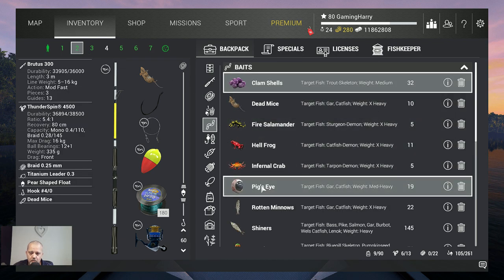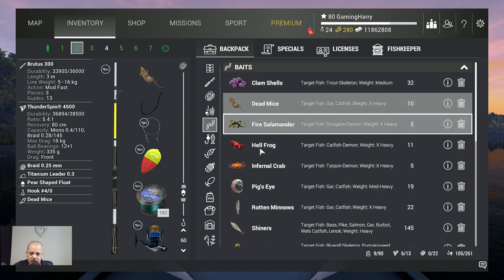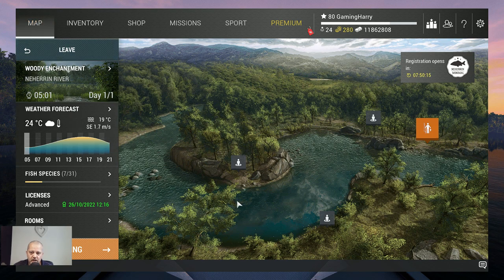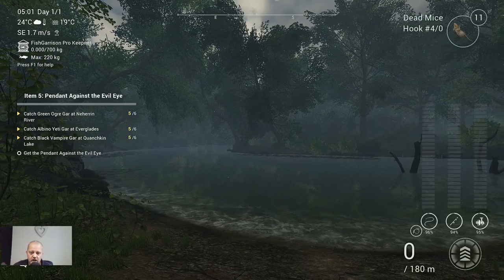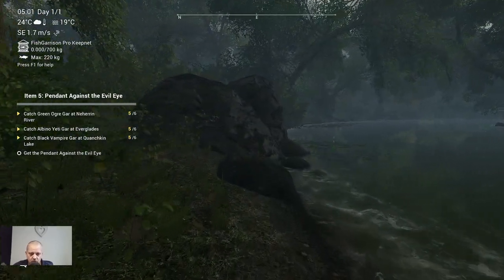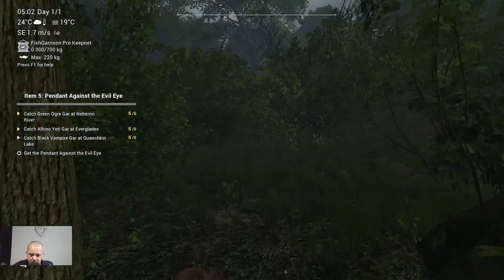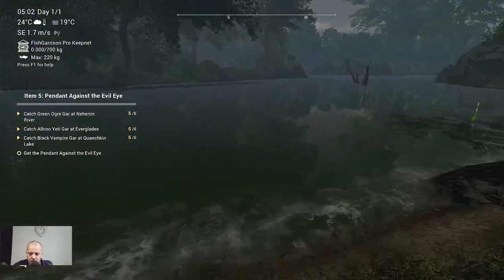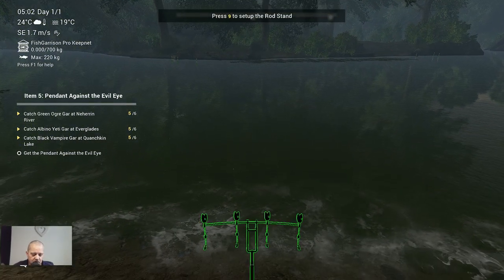You can use dead mice, pig's eye, and rotten minnows — they bite on all three. Let's go to Neherin and catch the last one. Here we are at Neherin; we want to go over here — that's Woody Enchantment. We go around this rock, and this is where we want to put our rod holder.